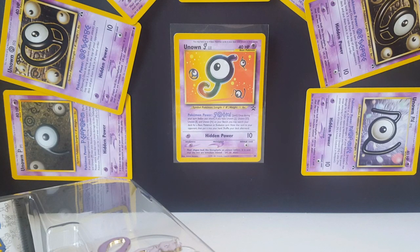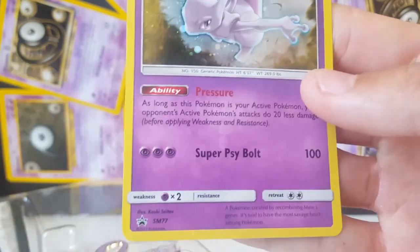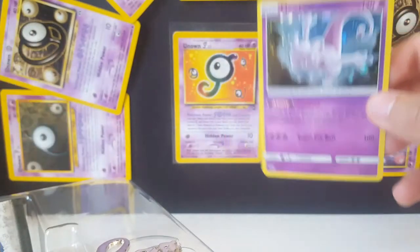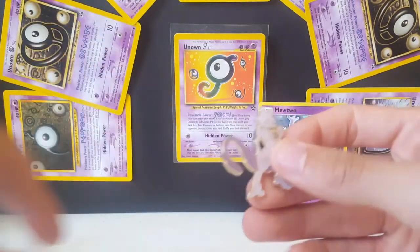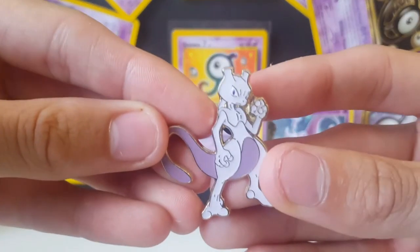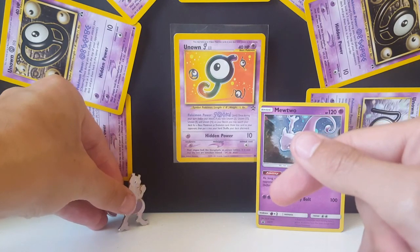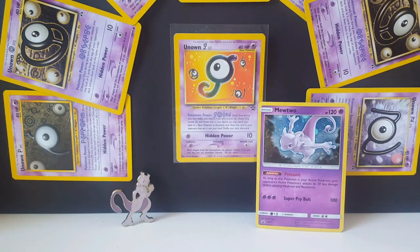First things first, let's take a look at the Mewtwo promo — it's a pretty good one, everyone likes a good Mewtwo. This one is nice, it is Sun and Moon 77, looks really cool. The Mewtwo pin is also a very nice one; these pins are really cool and look good. And then we also get three Shining Legends booster packs.